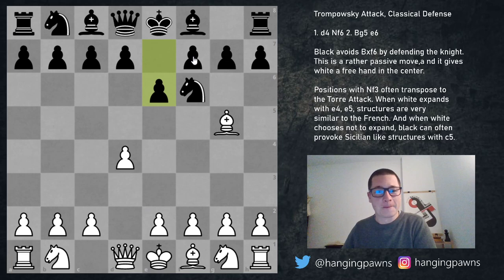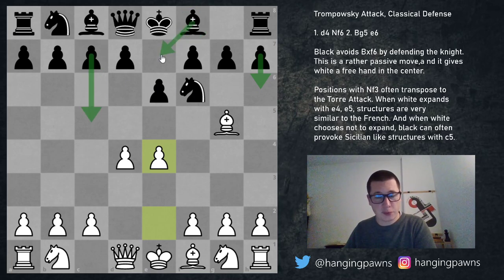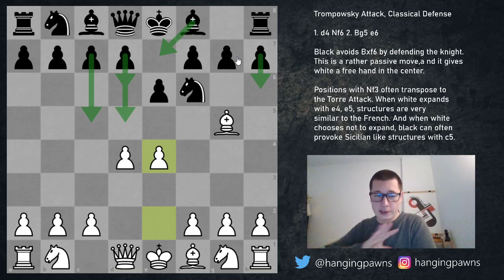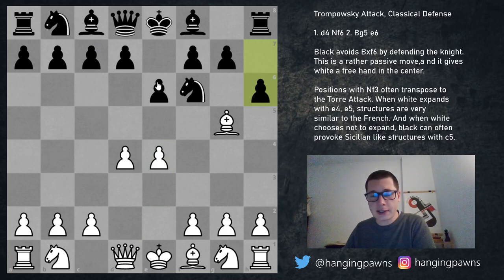Before we get into the sidelines — knight d2 and pawn to e3 — I'd just like to show you the main move briefly. With pawn to e4, black has to do something about his knight. There are alternatives to pawn to h6, which is the main move: black can play c5, bishop e7, d5, or d6, all of which do solve the issue of the knight. I'll cover all alternatives to h6, but let me first reach the main position.